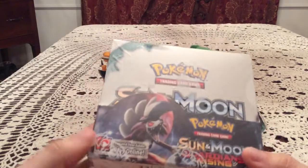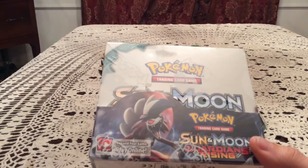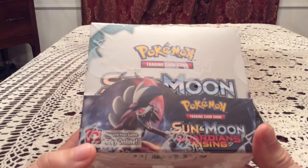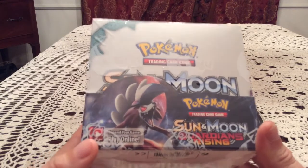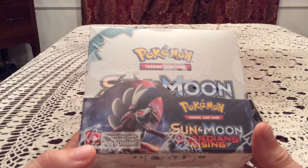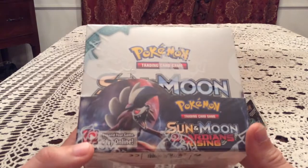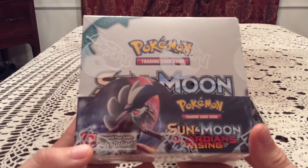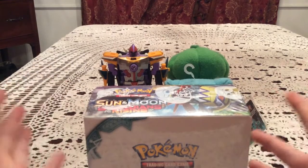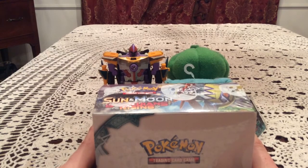I have two real complaints. One is that they kept the energy card per pack — just not a fan of that at all because they're just useless energies, not even part of the set. As a non-player, I especially don't need energies that are not part of a set. The other complaint is just that there are nine secret rares — like, you're really trying to kill collectors. Probably preferably the DCE just because that's been a staple in the TCG since base set, so it's probably going to be usable for a long time.